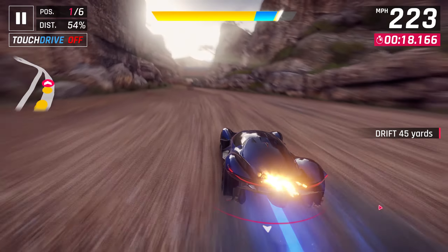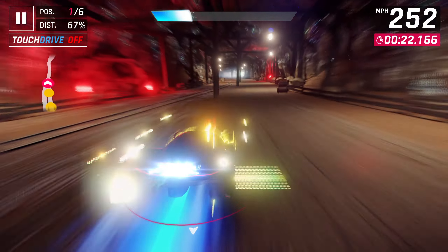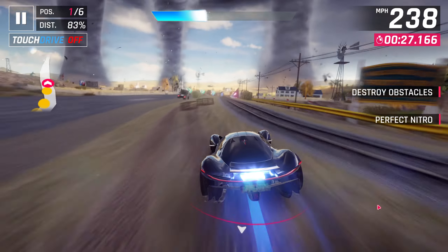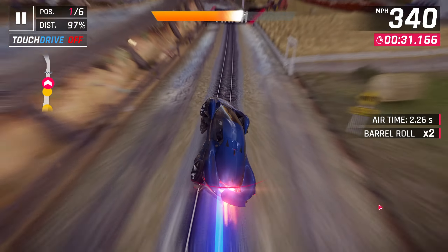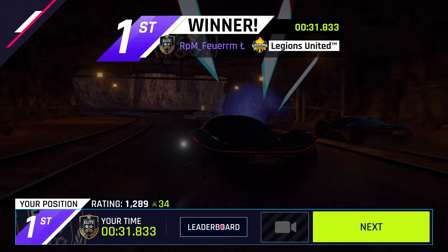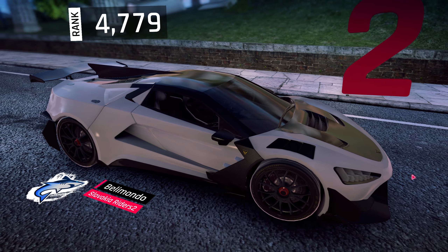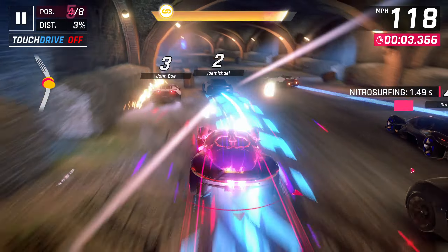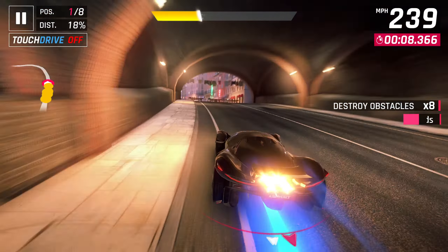I would say the Vision was probably the second best car in the season, with the first easily being the Tushek. This car isn't that much slower — the Vision goes 252 miles per hour, whereas the Tushek goes 255, but the Tushek does have quite a bit better acceleration, 86 versus 81 on this car, and better handling. However, the Vision does have better nitro efficiency, which is probably its best stat at 72 — definitely above average.